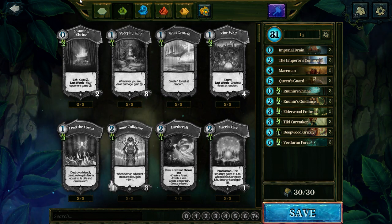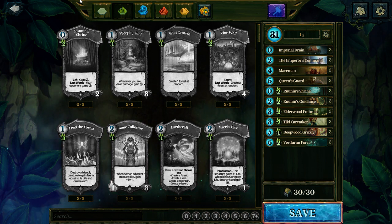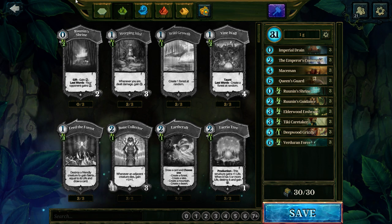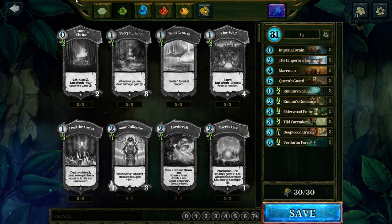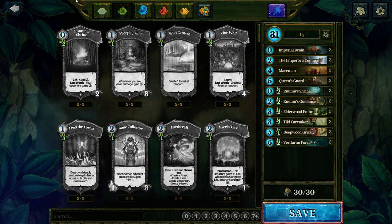Your good matchups are red, blue-green, any form of rush usually, and slow decks that have a very hard time setting up good value trades early game. You also beat sacrifice with it most likely.